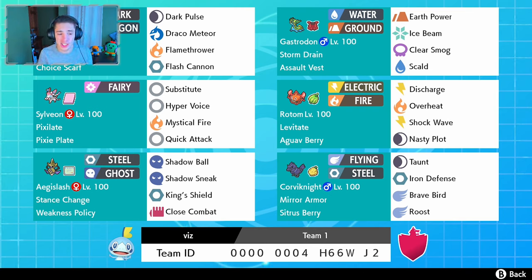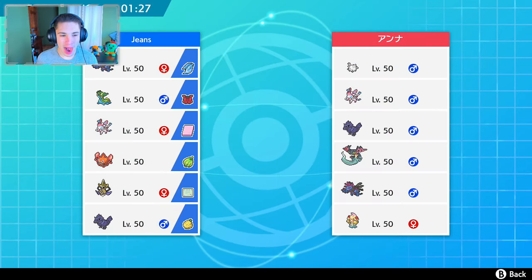In today's video we're rocking a Hydragon team with Aegislash and all that it covers. It covers so much ground and it is awesome — something different from everyone always using Dragapult. You can swap out and go use a Hydragon, which is a special attacker, and it is so much fun. The team is a Choice Scarf Hydragon, a Pixie Plate Sylveon — the Pixie Plate changes all her normal moves into Fairy type, so Hyper Voice and Quick Attack become Fairy moves. We also have a Weakness Policy Aegislash, an Assault Vest Gastrodon, a Sitrus Berry Corviknight, and a Chesto Berry Rotom Heat. If you want to use this team yourself, the rental code is on the bottom of the screen. I did not make this team, so I'll leave a link to the creator in the description.